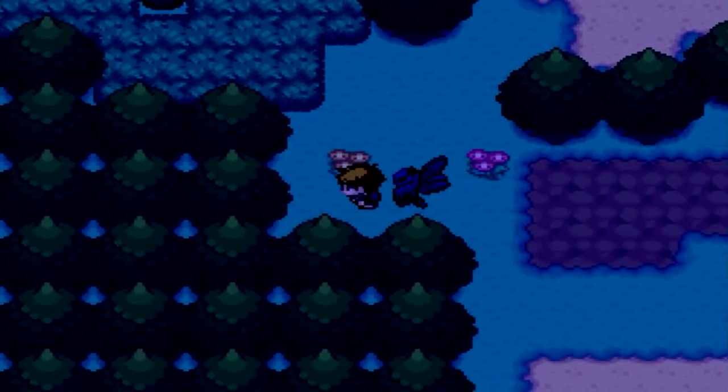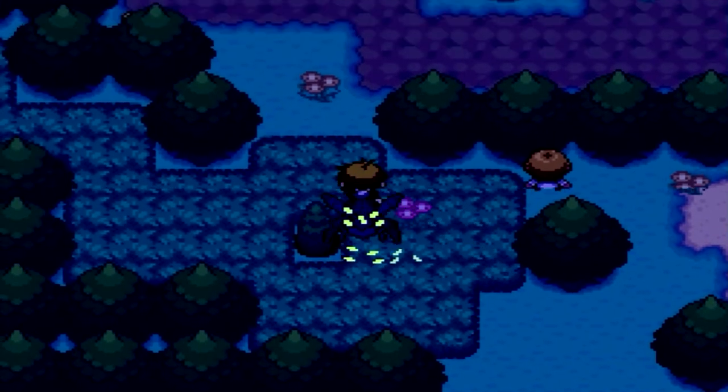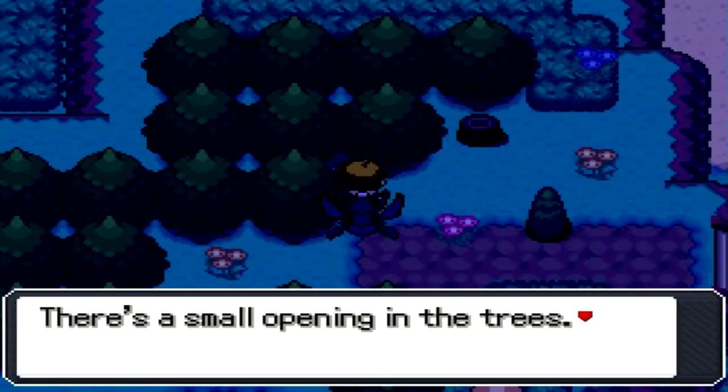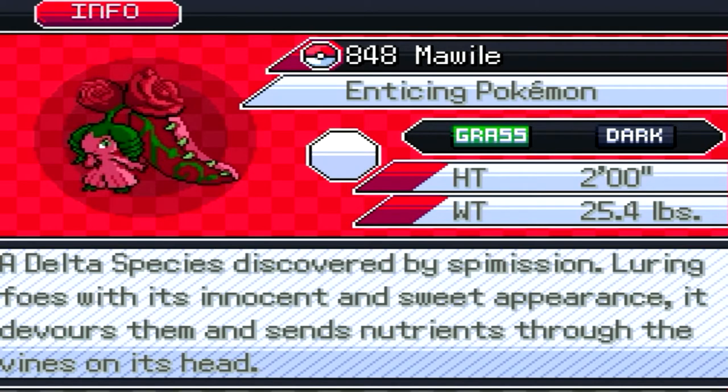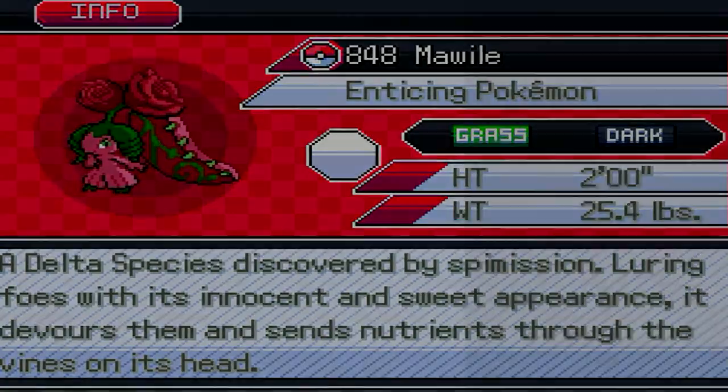Back in the Holland Grasslands, let's get some Deltas. Back at the Manaphy statue, small opening of the trees — Delta Maywild, the enticing Pokemon. Luring foes with its innocent and sweet appearance, it devours them and sends nutrients through the vines at its head. Jesus, that's pretty dark.